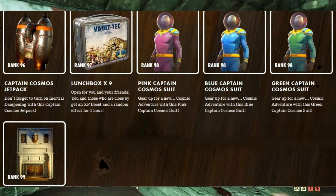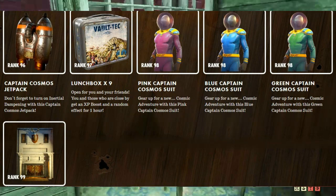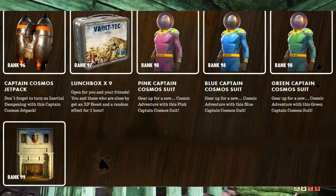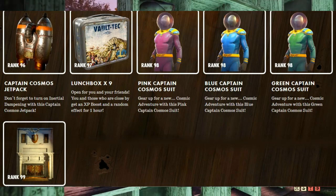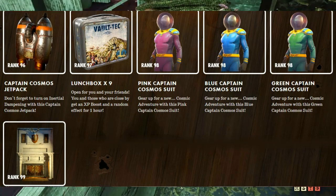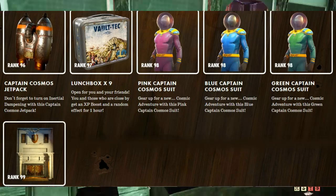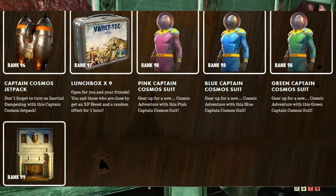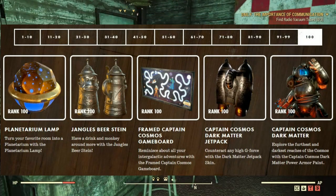It's not confirmed if the Captain Cosmos jetpack is just a skin or an actual backpack, so we'll have to see. At rank 97, nine lunchboxes. At rank 98, we get the pink, blue, and green Captain Cosmos suits. At rank 99, the fireplace secret door — create a hidden room in your camp with a secret door disguised as a fireplace.